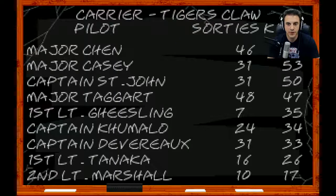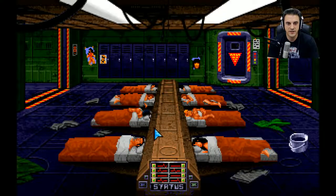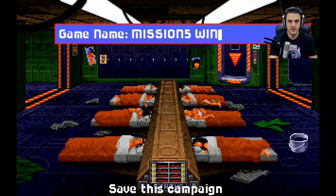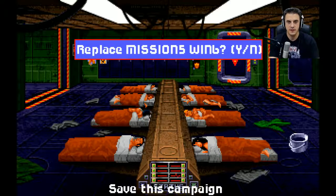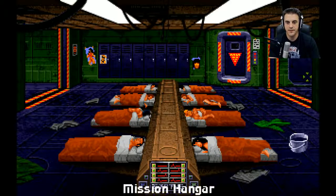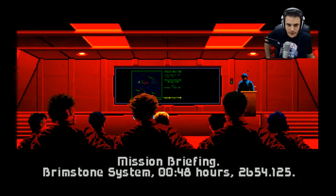Let's check our stats real quick - we're moving up the ranks, seven sorties, 35 kills. Maniac is all the way on the bottom. Let's enter the barracks and save the game. Next mission: Brimstone system.